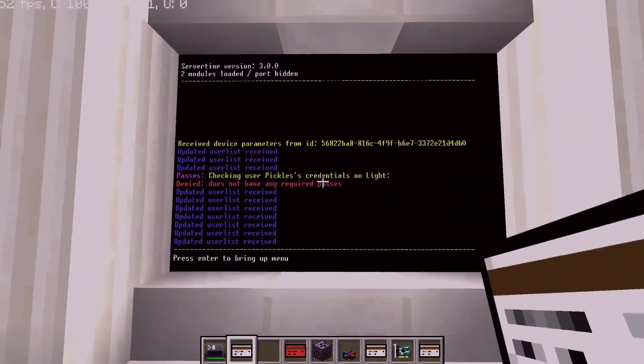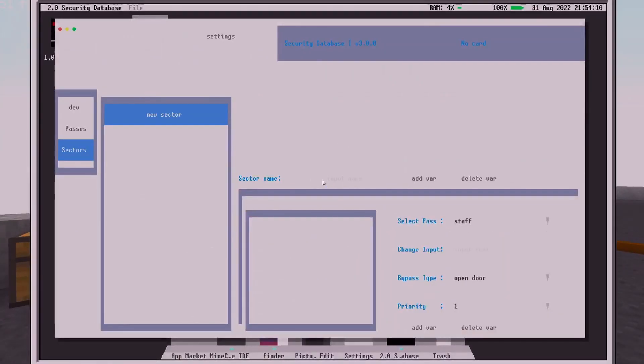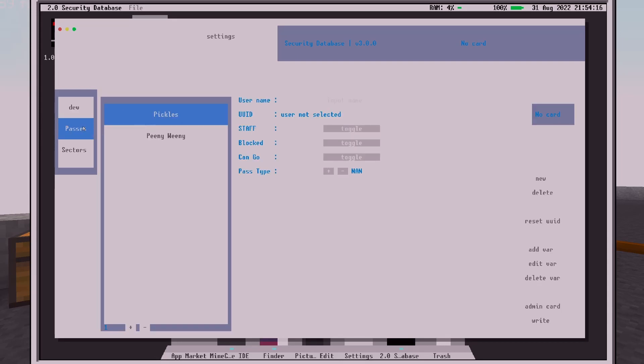Next up: user login. I plan on adding users to the server so you can have different users with different permissions — say user one can do anything, user two can edit passes and sectors, user three can only edit sectors — each with a specific login.